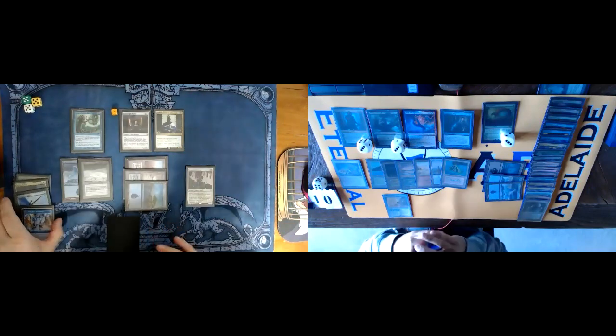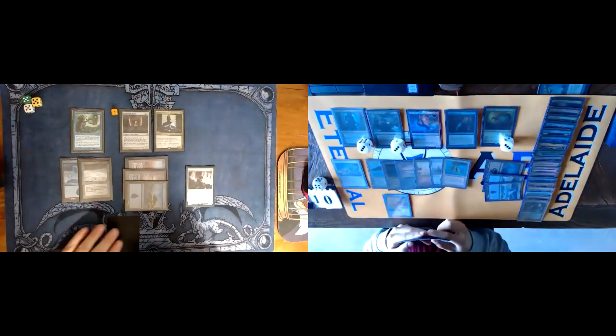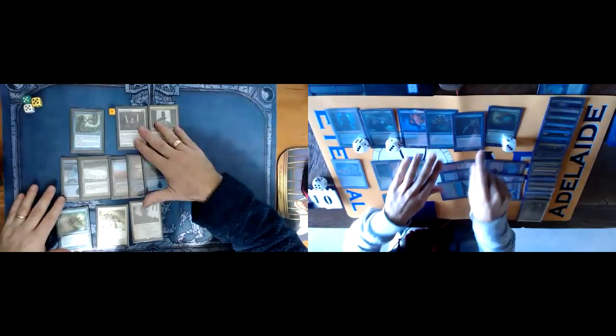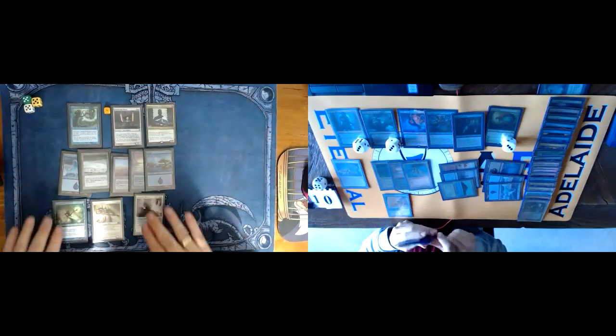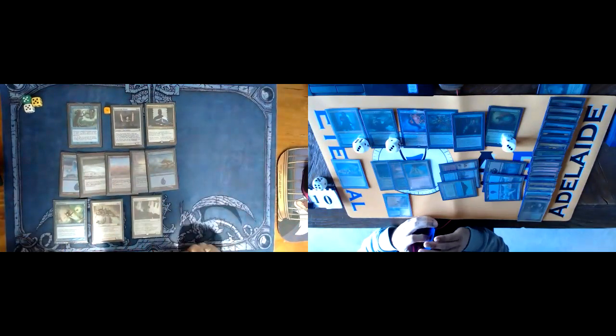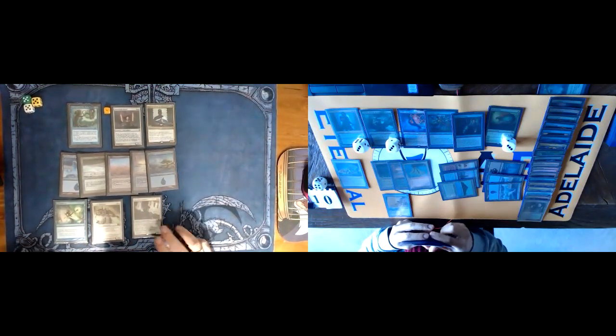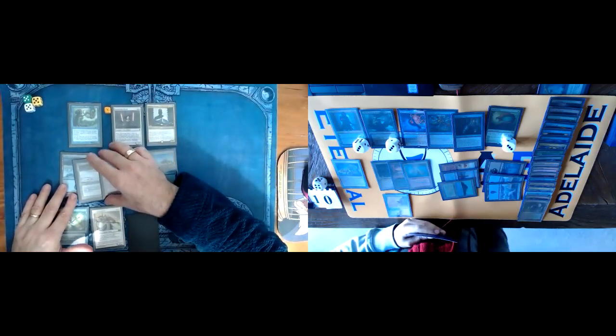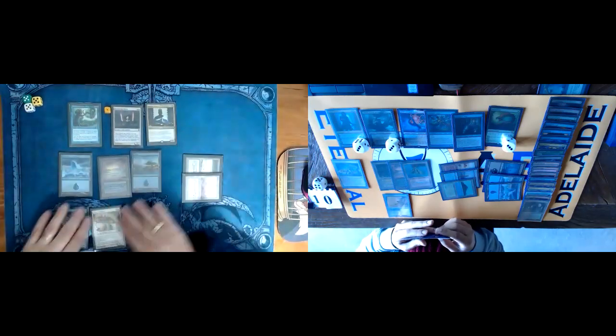I'm just going to sit pretty and pass turn. In your draw phase I'm going to click you. I've got Grander Bolisher, Mentor, Spell Pierce. I'm just going to put the Mentor on the bottom of your library. This game's over I think — it's possible you still get in it if I cast too many spells into Kambal.